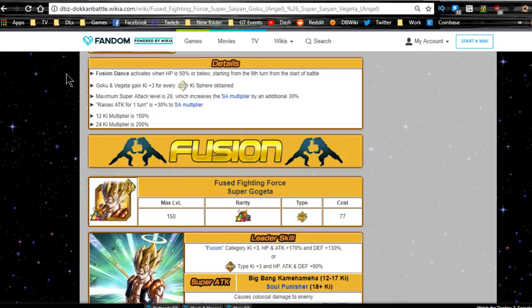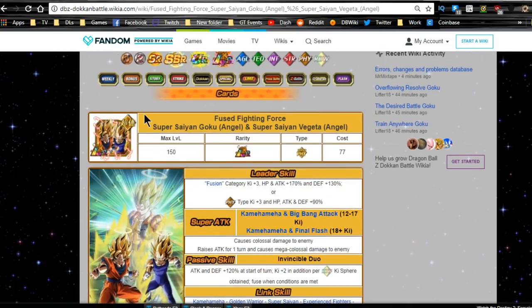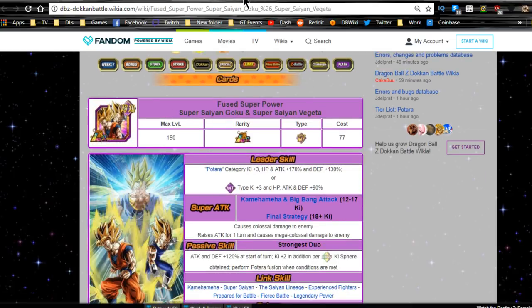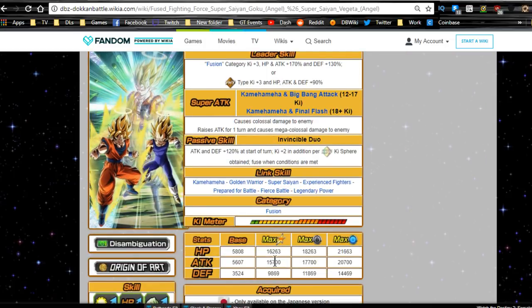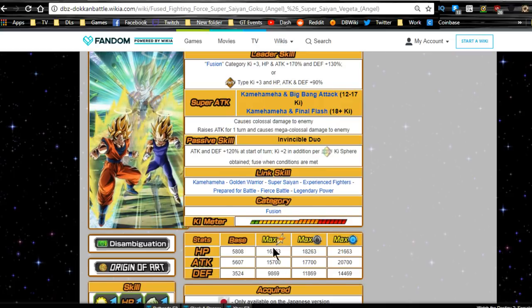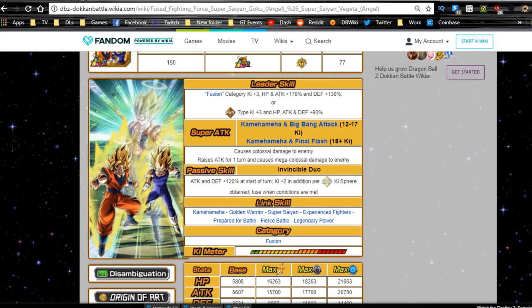I personally have other reasons for going for the Physical Gogeta banner. To summarize: if you want the highest raw damage output in transformed state, go with Vegito — the Intelligence version. Before transformation, the Physical Goku and Vegeta do more damage due to higher attack stats. Vegito is also part of an additional category, which gives him a slight edge overall.